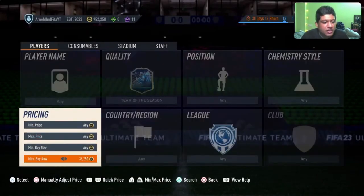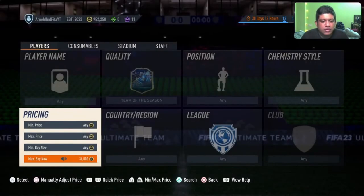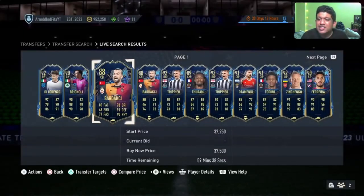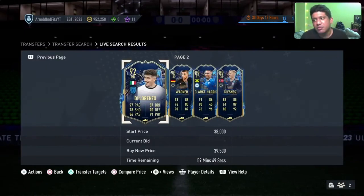What are these going for? Around 40K. Basically just a little over double of what a Team of the Week is going for. EA, how are we supposed to do that?